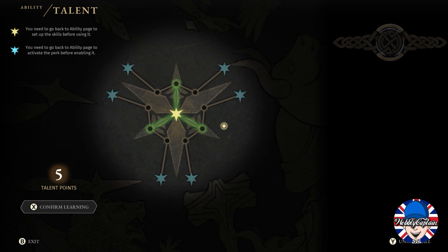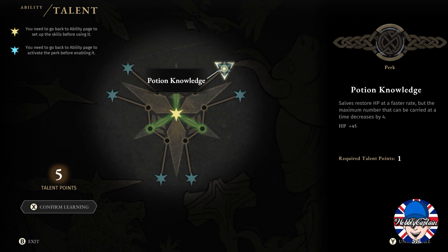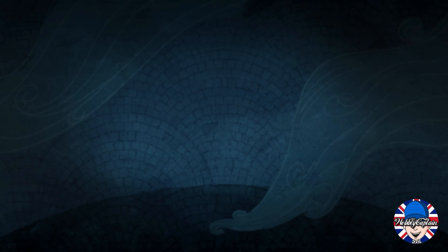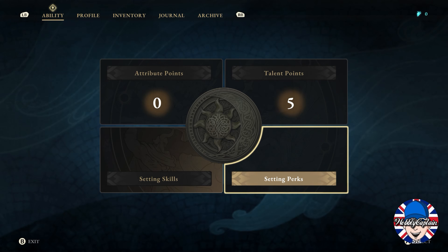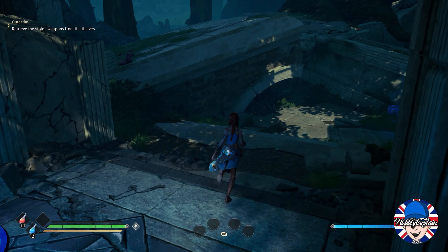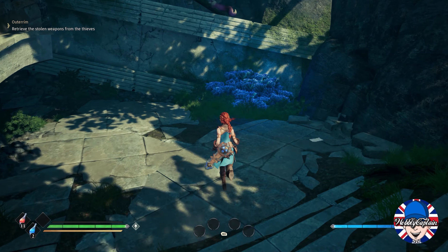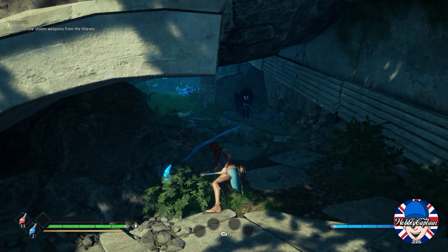We'll just balance these attribute points out. Talents — I have five talent points, and we can choose our path with them: Potion Knowledge, and other options. Settings and perks are all currently locked. Okay, let's carry on with the game — we'll come back to the settings, perks, and talents a little bit later.